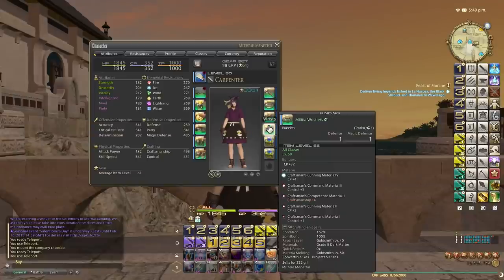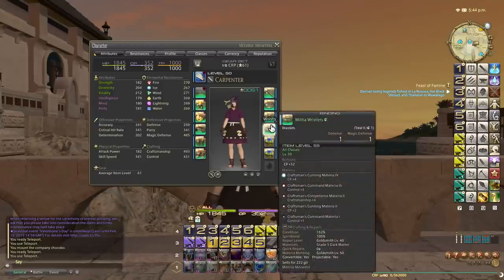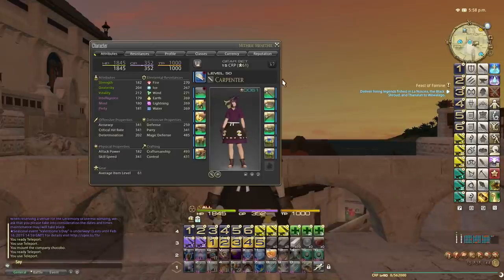For the militia wristlets it's exactly the same stats, but in my case I used a grade 3 craftsmanship materia in that one, which is why it shows red at plus 4 craftsmanship, whereas on the other piece I used a grade 2 — but the cap is still 4 craftsmanship. So the caps are 6 CP, 4 control, 4 craftsmanship. For the rings I've got 4 control, 4 craftsmanship, 3 CP. I could have done these with far fewer materials — just a grade 4 control, a grade 3 CP, and a grade 2 craftsmanship — but I melded these a long time ago, so that's the reason they're melded this way. You could do it in 3 materials rather than 5.